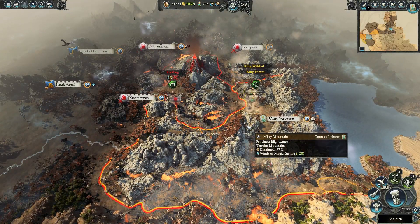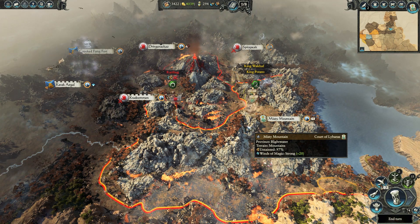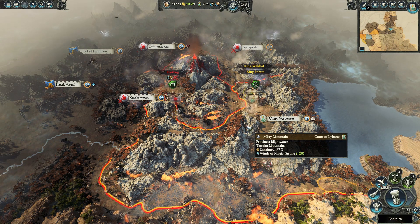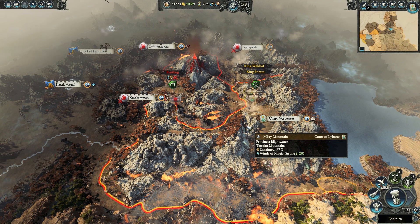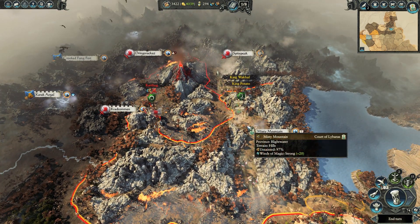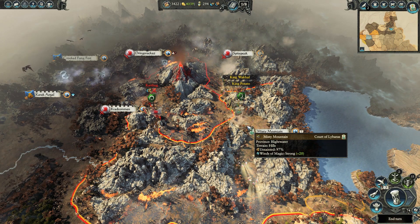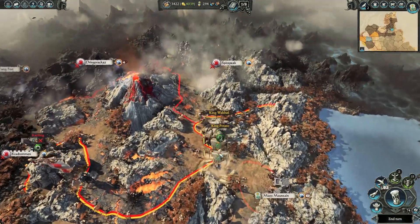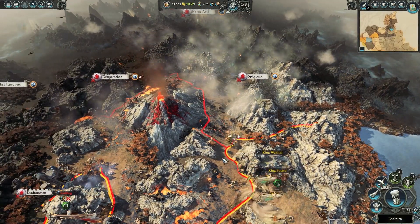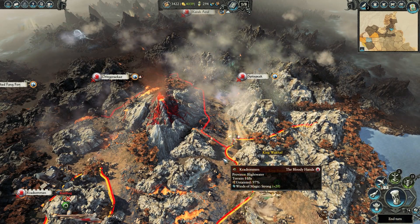Several recruitment changes to various Empire units, better unit tier distribution across more fitting buildings. Various XP bonuses from several techs and buildings slightly reduced — too much from some factions where, with little to no effort, you could recruit rank 5 to 6 units in the first 30 to 40 turns. Slightly reduced research rate for Tomb Kings.